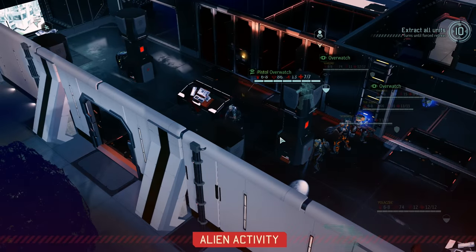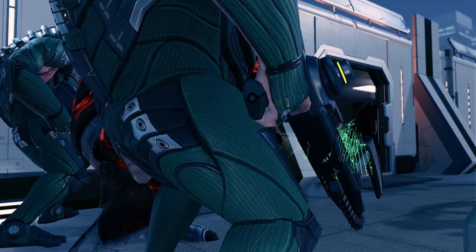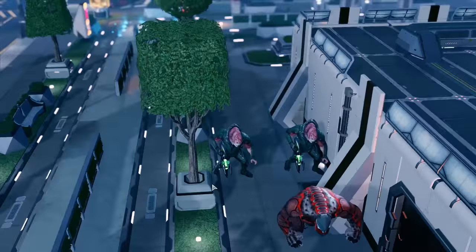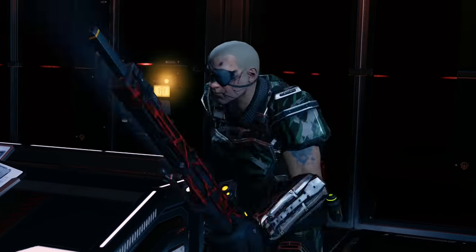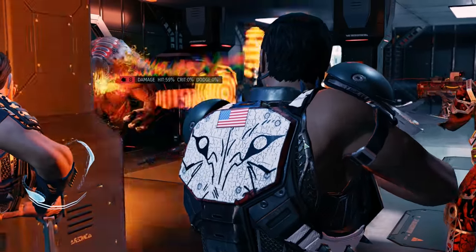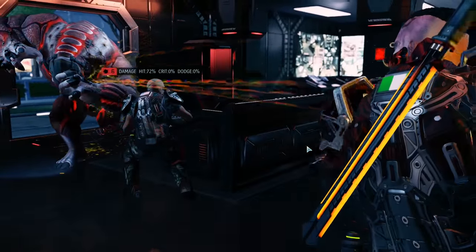We'll move into the room with everyone, preferably into cover in case some enemies show up. Now that's not exactly the tile I wanted but I suppose it will do. Alright, overwatch in case someone shows up. They are coming — that's three Mutons. Well, two Mutons and a Fire Starter. It's basically a berserker version that breathes fire — pretty nasty. And it will do it every time we hit it, so it's important we do as much damage with reaction shots as possible.